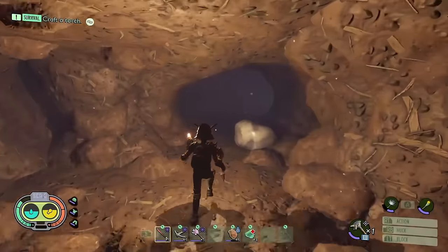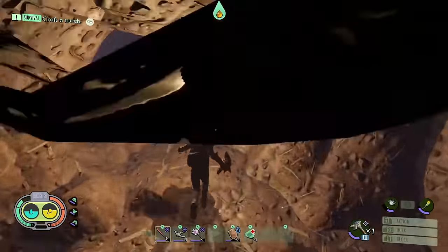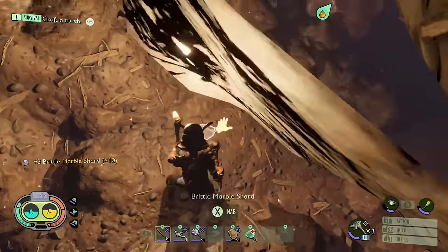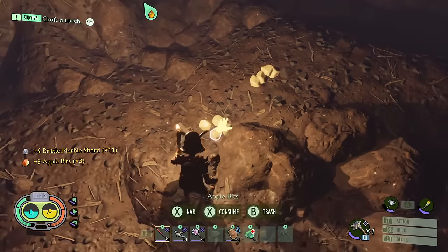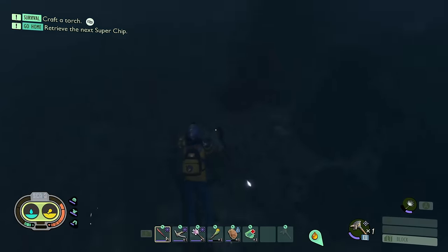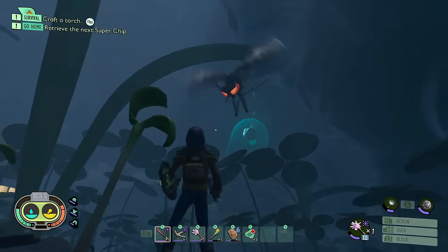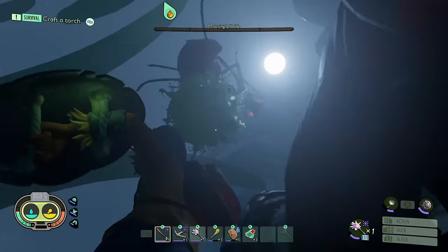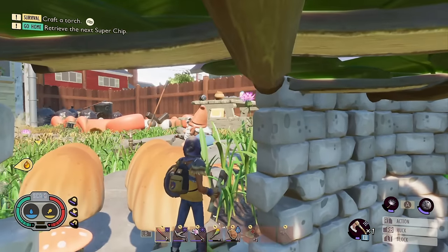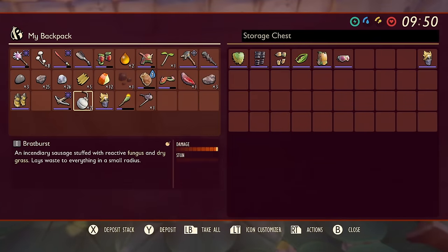Wearing a full suit of red ant armor means you won't get attacked by ants when exploring their hill, unless you pick up their eggs. This doesn't apply to black ant armor or fire ant armor — those ants will attack you regardless inside their hill. Many creatures sleep at night, so take advantage of it. Spiders in particular will stay more asleep during the night. Before you sleep, make sure you've started anything cooking or crafting in your oven, grinder, or web maker — it'll be done by the time you wake up in the morning.